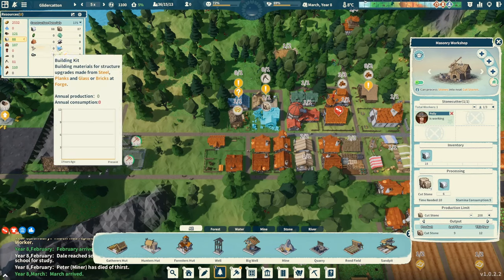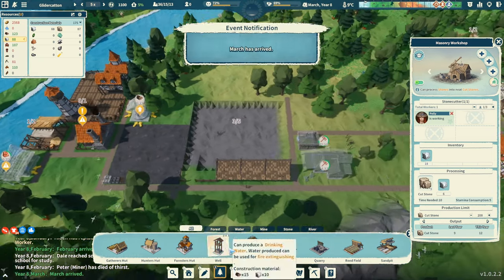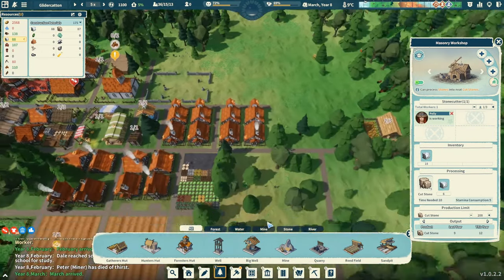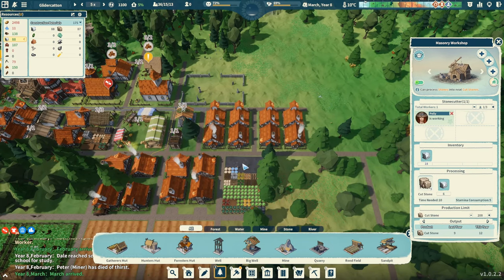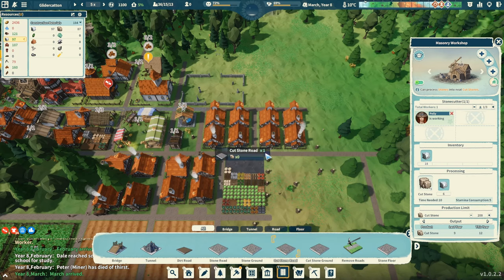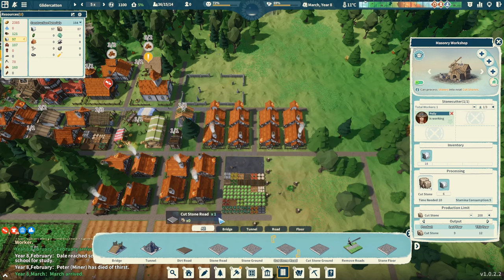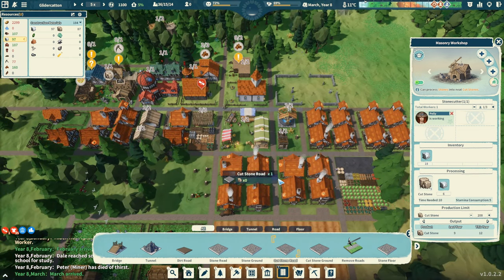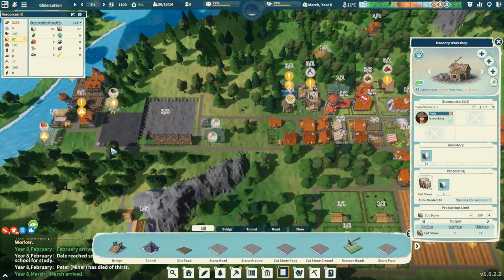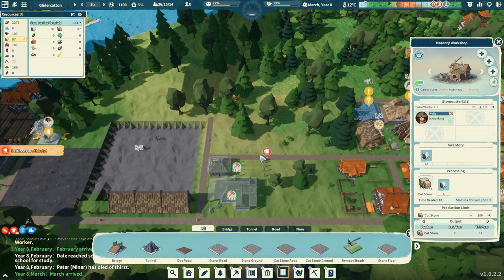These are all roads that need to be upgraded. We did put our mason back to work. We've got 87 cut stone. Let's do a little bit of road upgrading — makes sense to upgrade near the storage places since they seem to be walking there a lot. Let's go to roads, cut stone road, and do a little upgrade here. It only takes 24. Let's upgrade this little stretch. Then I do want to upgrade the main road — these guys seem to be taking a strange route into town.